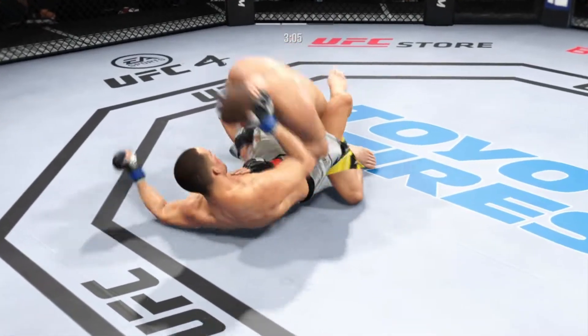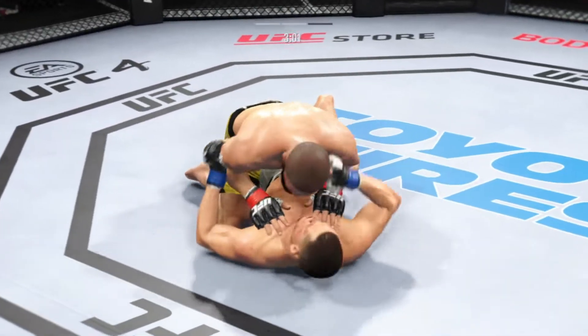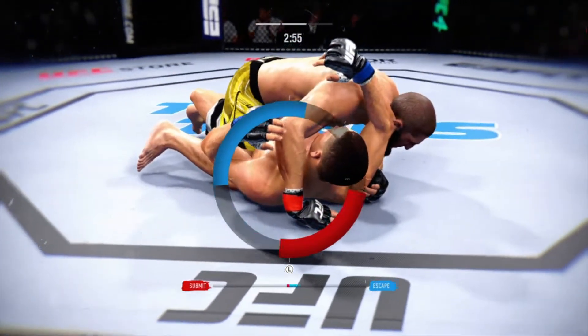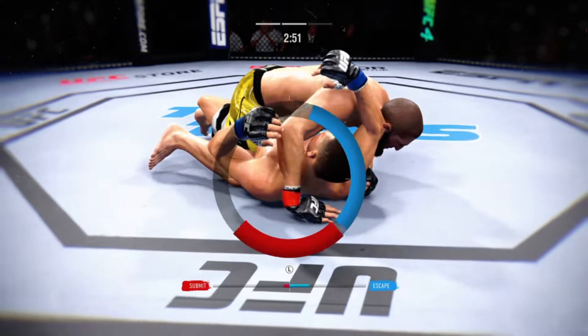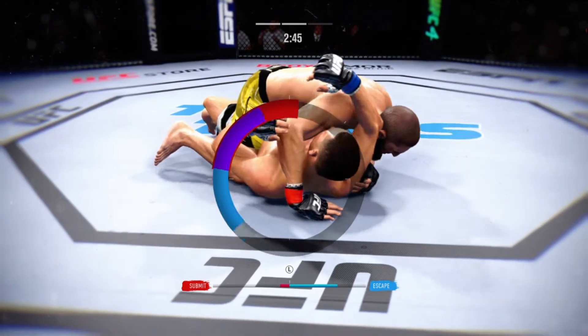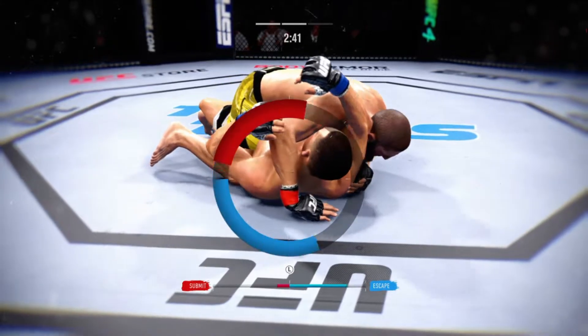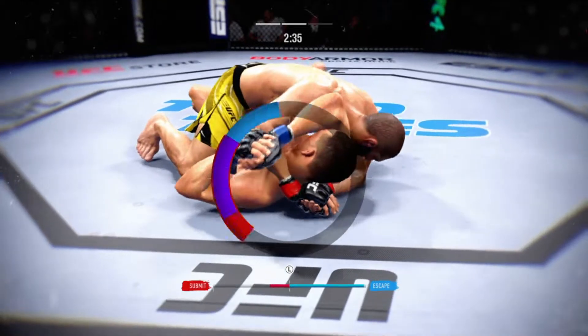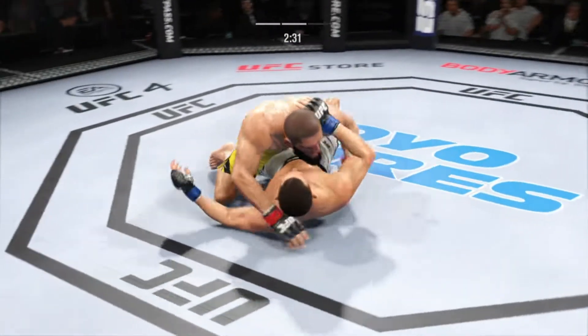Now he's okay — he can escape. The bottom fighter may be looking to hip escape. He jumps on a headlock — we call this in wrestling just a headlock. And if you're not careful, you can get stuck in an arm triangle. Watch triangle! And he's out.